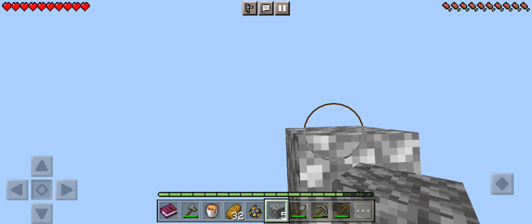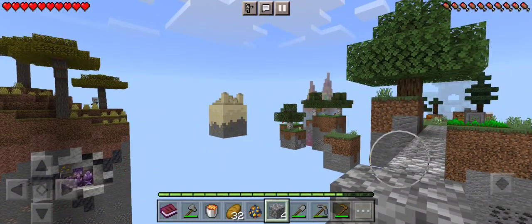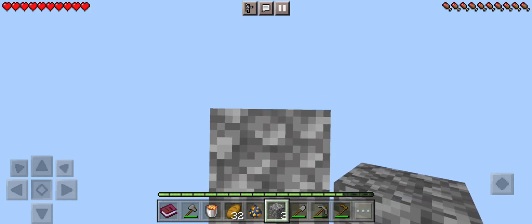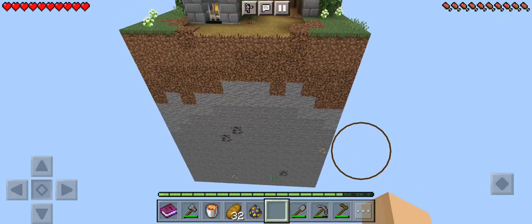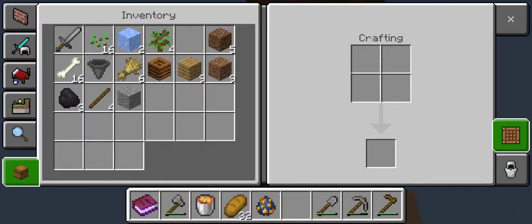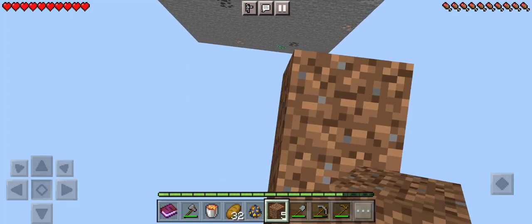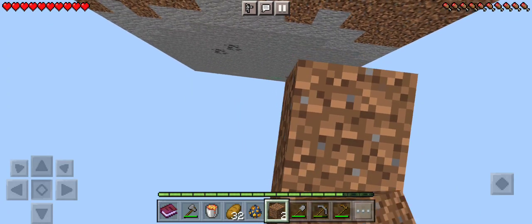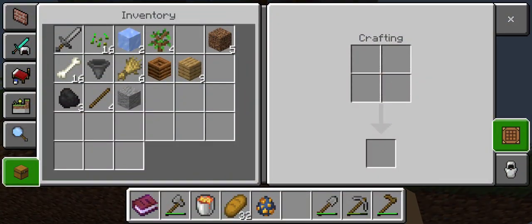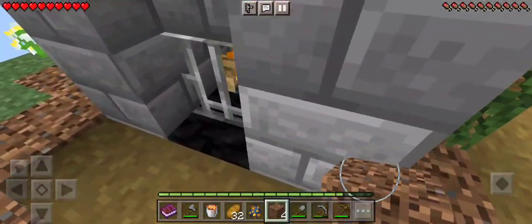Does that ever make you nervous, standing right on this edge here? I mean, it would totally make me nervous. Some kind of sand structure over there - that's neat. We're almost there. I'm going to run out of cobblestone, aren't I? Ooh, there's an emerald down there. Do I have enough dirt to get over? I might have enough dirt - I can always fix these bridges later. I'm going to figure this out. That made me dizzy. So close. Dare I jump? Nah.